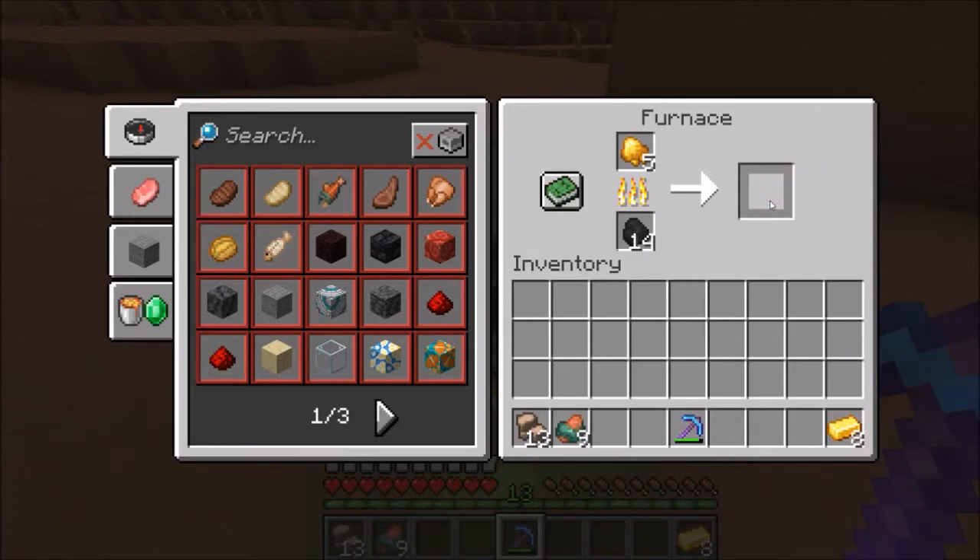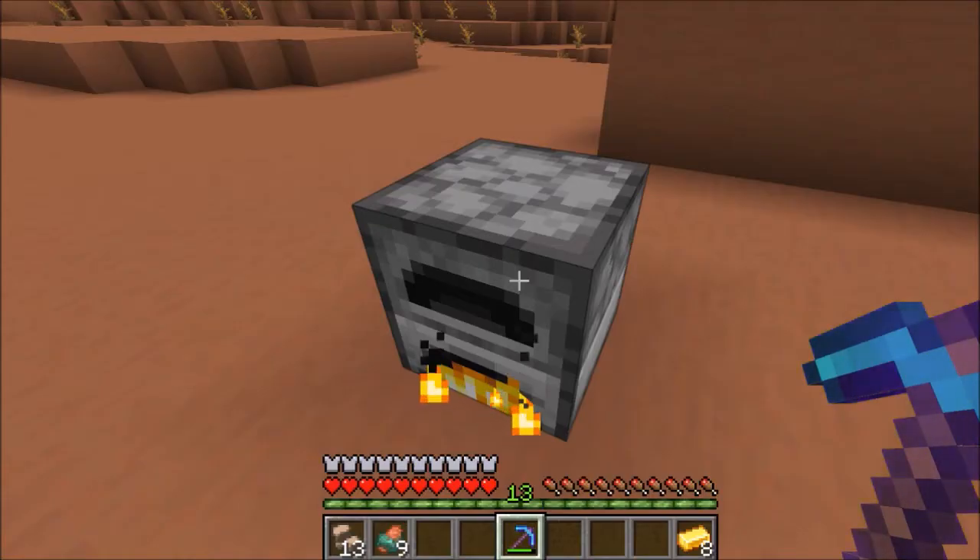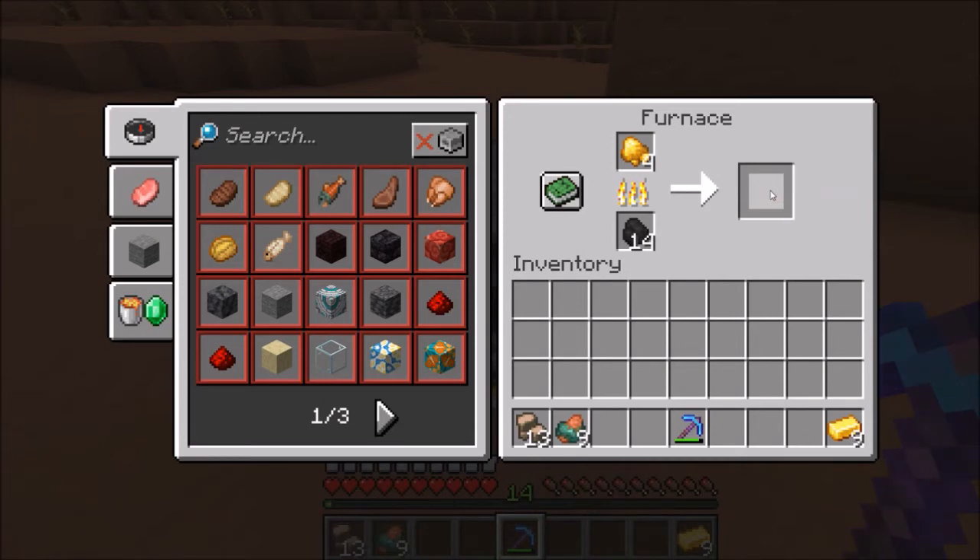Then we get raw copper. And apparently according to the change log, this is to not clutter up your inventory. So that's pretty cool — it's a nice feature.